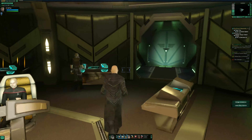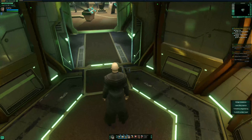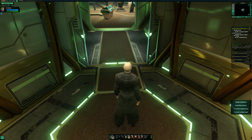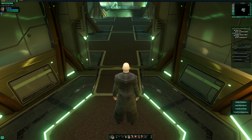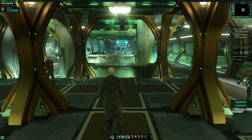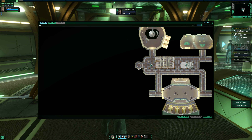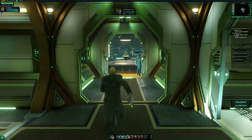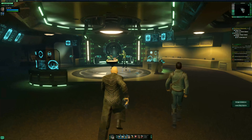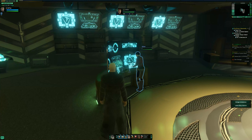Over here is the turbo lift where we have access to a couple more decks — turbo lift to engineering and to main level. Main level takes us here, which is actually pretty big. Let's take a look at the map. There are a lot of things. Up here I think is sickbay — yep, this is sickbay, which is huge.